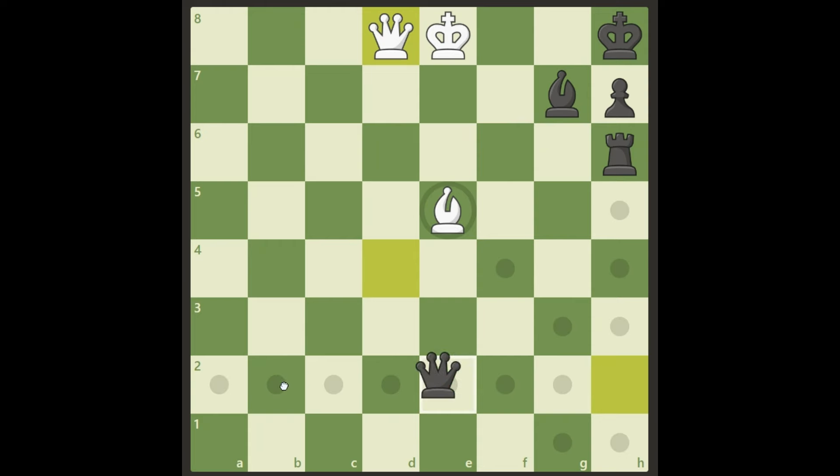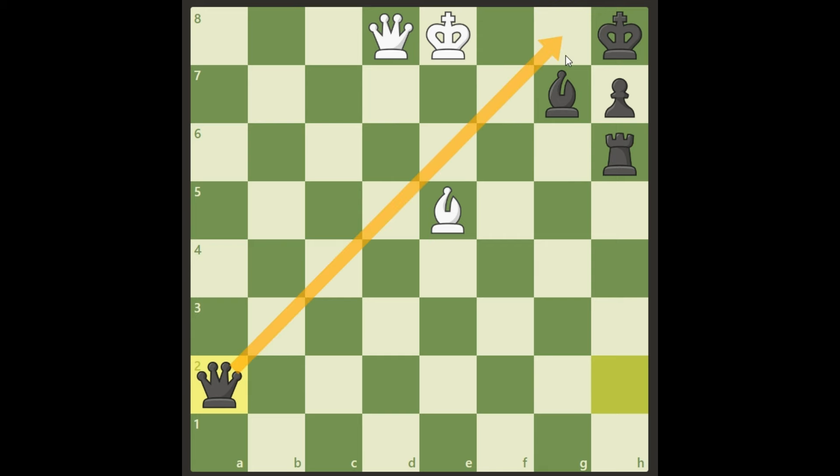Black actually has one more defense, and that's to play queen a2, covering the square for a discovered check but most of all getting the opportunity to play queen g8. Can you find out how white wins this? If you want to pause the video again, go ahead.